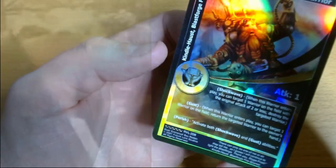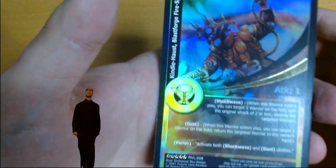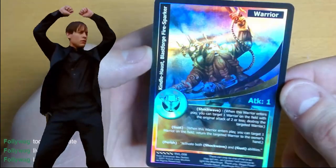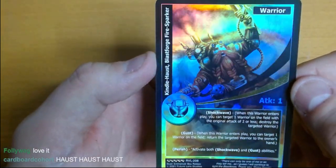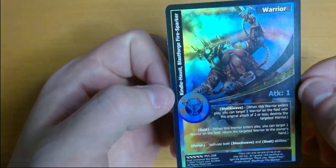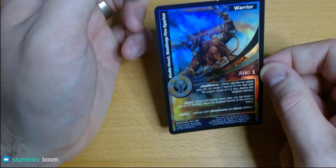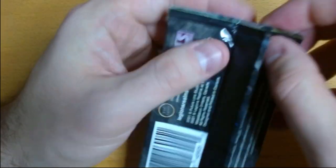I do not want to get my hopes up but there is a very good chance this is an exalted rare — five stars. Yeah baby! Kindle Host — I found him! Kindle Host! There he is — that is an exalted rare. Blast Forge Fire Sparker, the exalted rare — we've finally hit one, unbelievable! The host knoweth no limits. Look at that beard — straight glory to Kindle Host. That is an exciting continuation of this box. Not sure what Kindle Host is sitting at right now but I'm very happy.